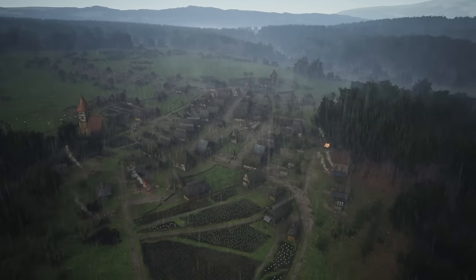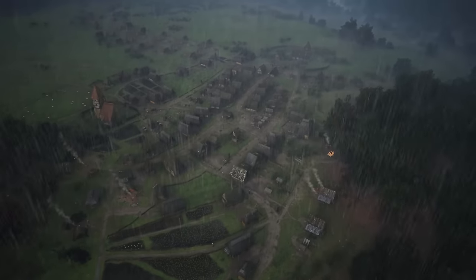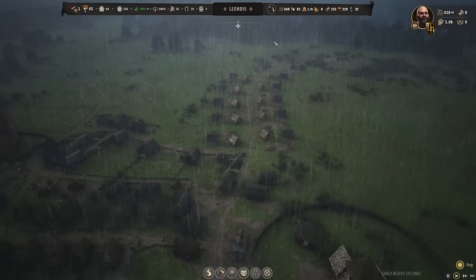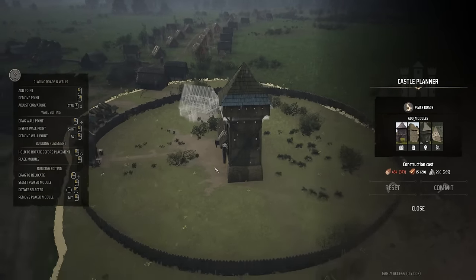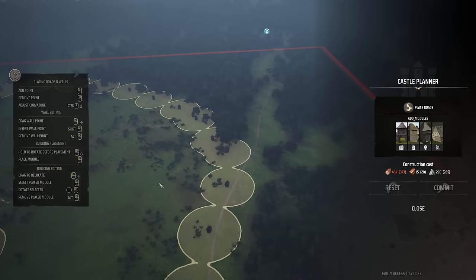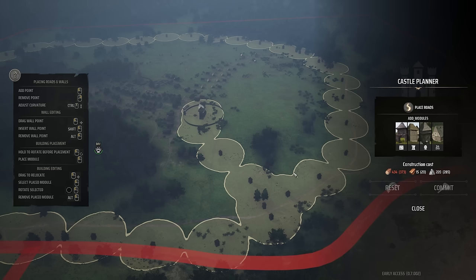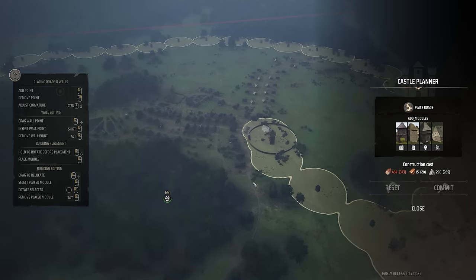Welcome back to more Manor Lords action. We continue where we left things off last time and the fires of industry continue to burn bright with all of our logging camps. We are super duper close to getting enough timber to continue our great palisade construction all the way around our starting region, which will then fill in with loads of walls. We'll then switch production from logs to refining those into planks. We are also starting to import some as well.